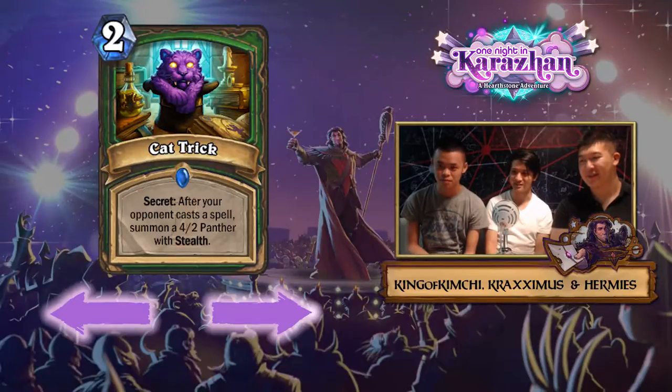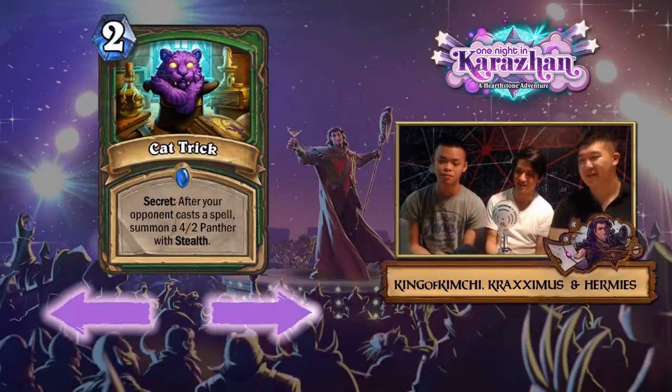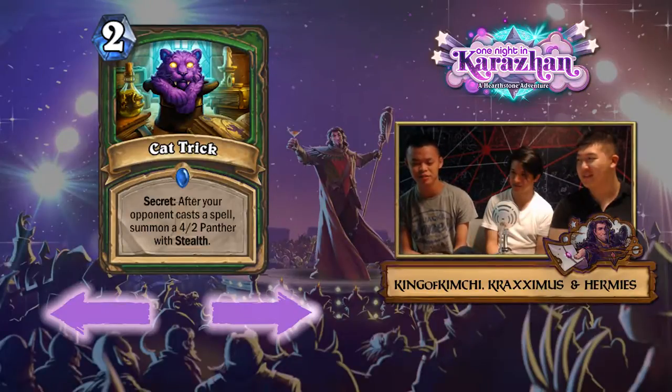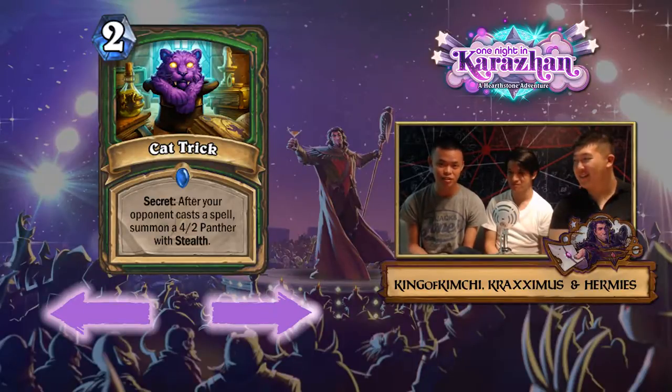Especially against aggressive decks, this secret basically just spends a card from your hand, does nothing, and sits there. Opponents are going to guess that it's this if it's not a Freezing Trap or an Explosive Trap, and they'll just not play into it until it doesn't matter anymore. All it really does in terms of impacting the current metagame is increase the secret diversity and spell pool for Lock and Load.